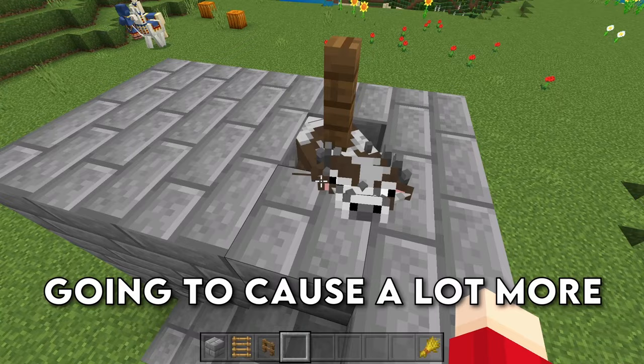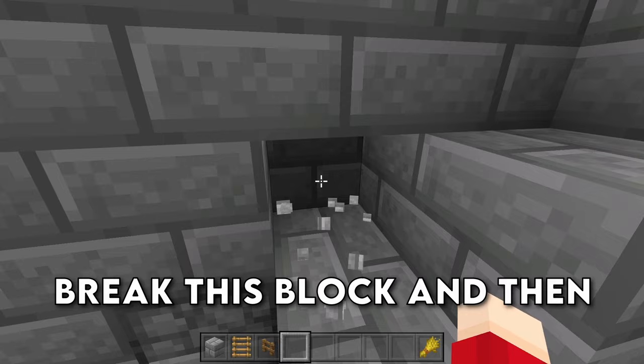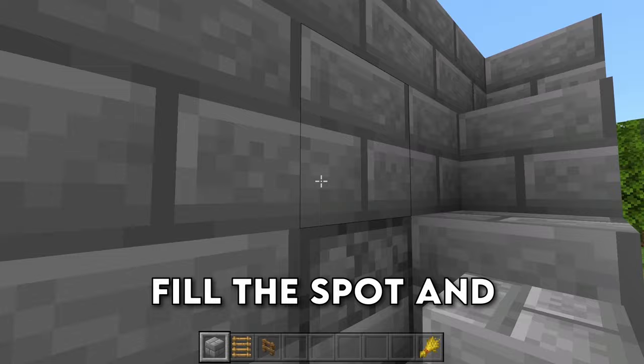However, it is going to cause a lot more lag, especially if you're on a lower end device. After we have all these cows in here, we're going to come to this block right here, which is diagonal to the dispenser. Go ahead and break this block, and then get ready to fill this block, because this is going to have water in it.